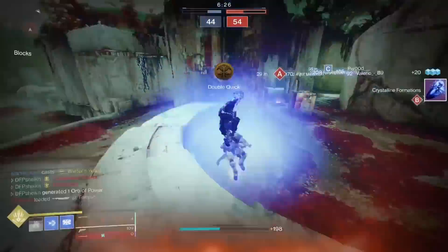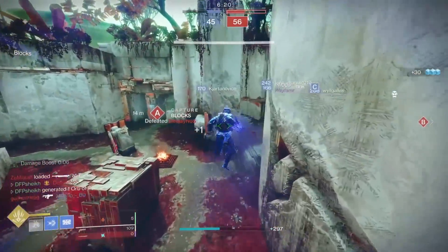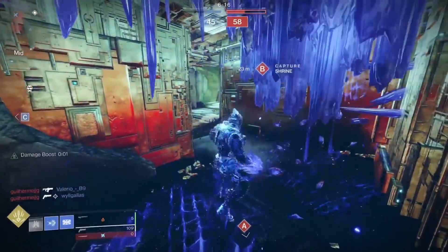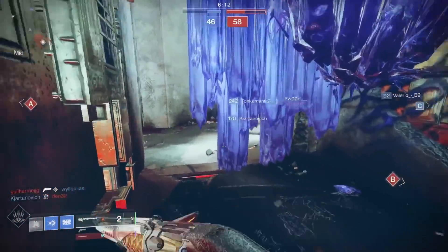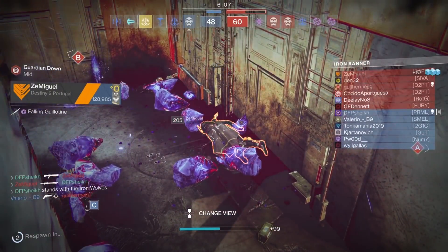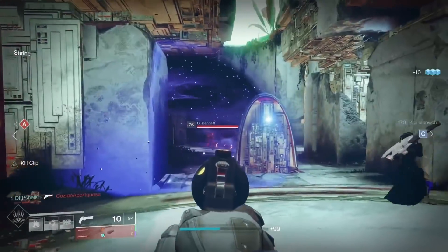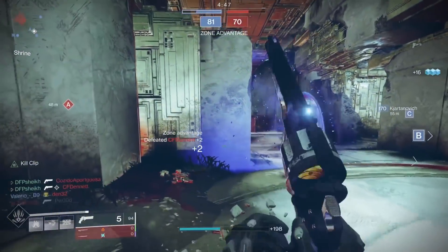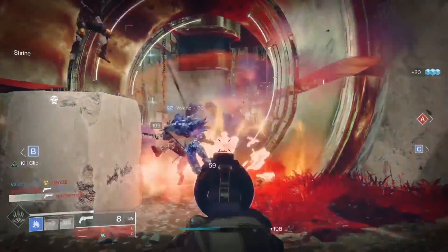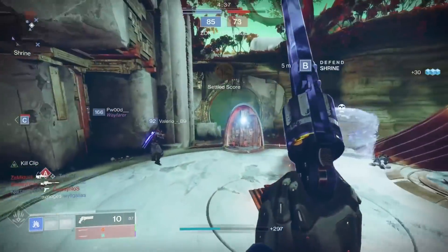You'll always be close to one grenade cooling down, so it's like having one and a half charges. You use one, shatter it, and in combination with Whisper of Shards for increased grenade energy, you'll probably get another grenade ready. So it kind of works like Heart of Inmost Light — using a grenade allows you to recharge another — but the key difference is Heart of Inmost Light does that for all of your abilities, not just grenades.